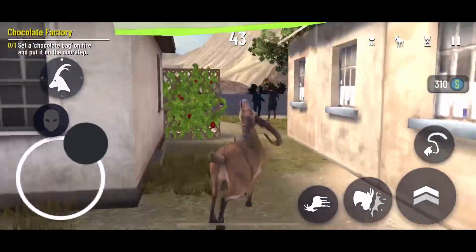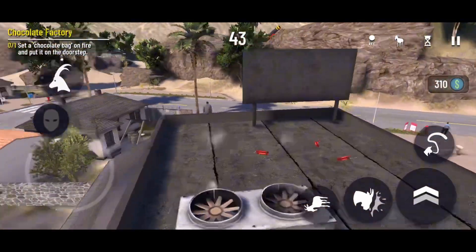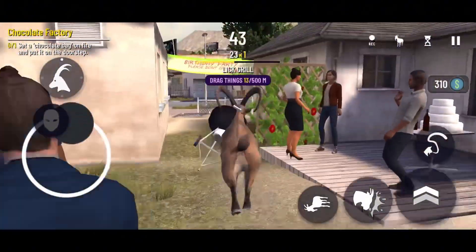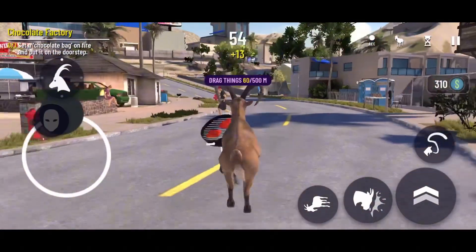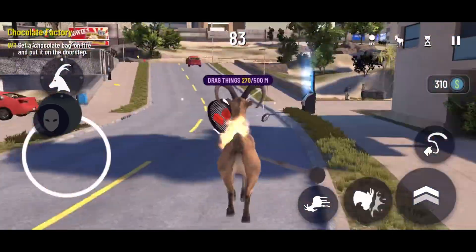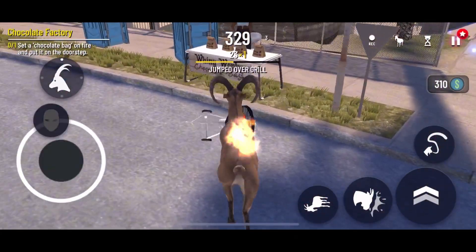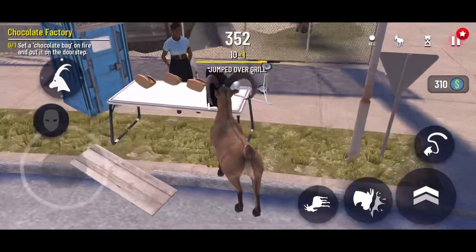When we did this over here — because we unlocked the dynamite goat in a previous video doing this — if we grab the grill here, obviously we can set things on fire. And drag things 500 meters — I might as well get that done. Now we can use this fire to light all of these chocolate bags on fire. This grill... it's not working.